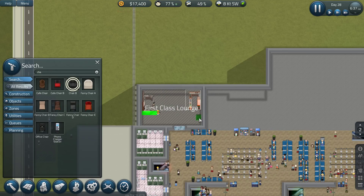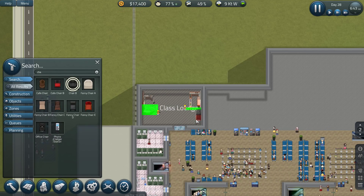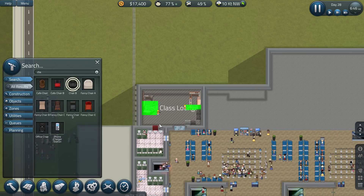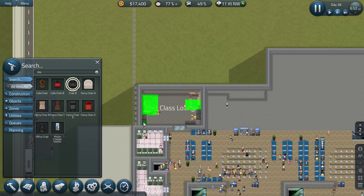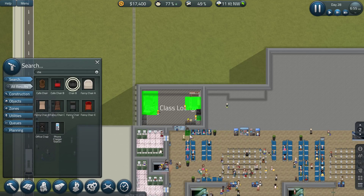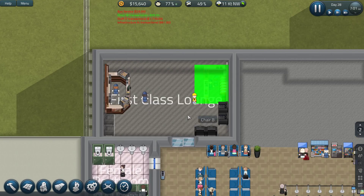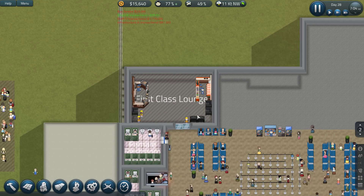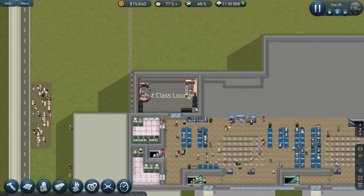We'll get the big boy chairs over here — one, two, one, two and one and two over there. Now we'll need the tables and stuff. We've got these working. Our first class passengers should now really be able to get this area to work for them.